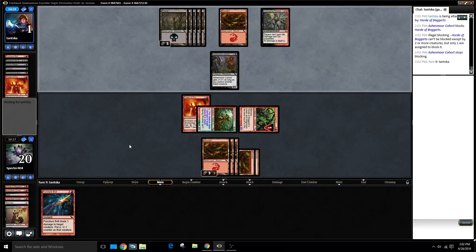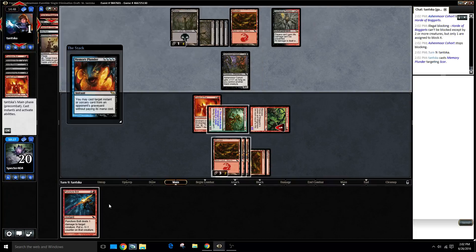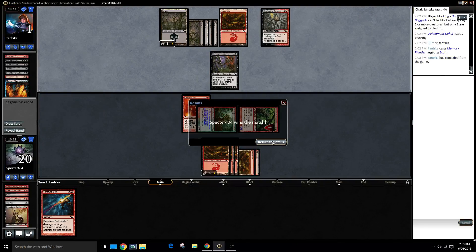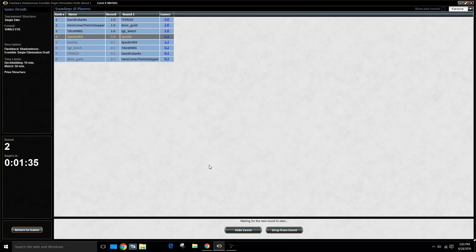I should have killed it straight up - just killed Smoldering Butcher with Puncture Bolt. I was trying to maximize use of the damage. He can Scar something and then concede - no problem. Yeah, I think in that last one I was just trying to get maximum value out of my cards, trying to deal one with this and two with that to bring that down. I wasn't thinking through how am I actually winning this game - that was my problem. But we got there.